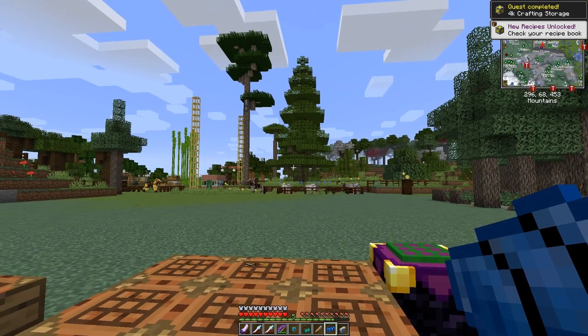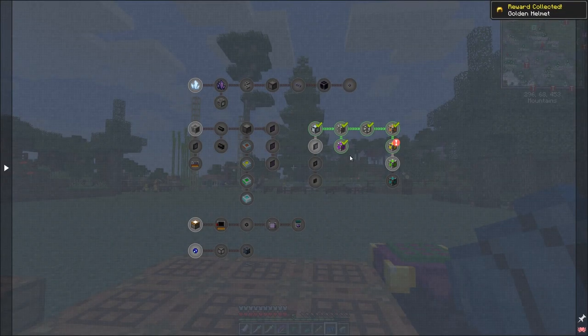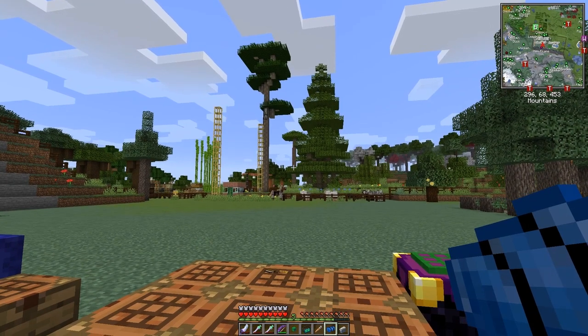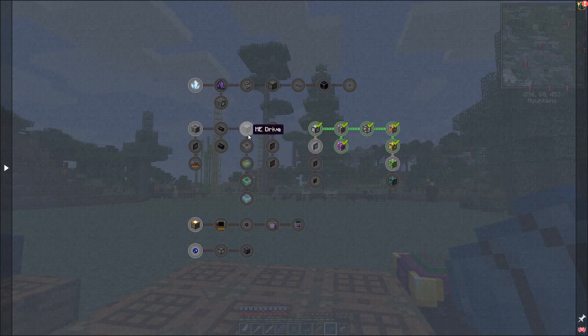Looking at the quest book I can claim a gold helmet, and for the 4k one I get something else - this one will be a 16k and then a 64k, in the same way we were doing the storage units before. Let's close that off. The ones we've done down here - ME Drive, we've already completed, and all the terminals. A memory card we haven't done yet, and P2P tunnels, but we've done all the rest of this stuff.